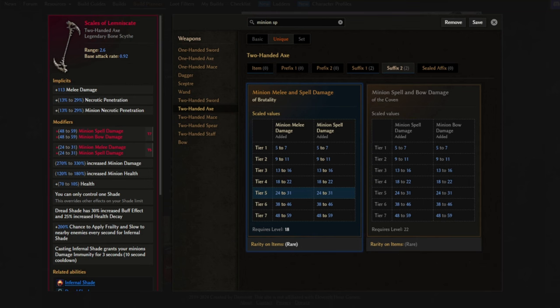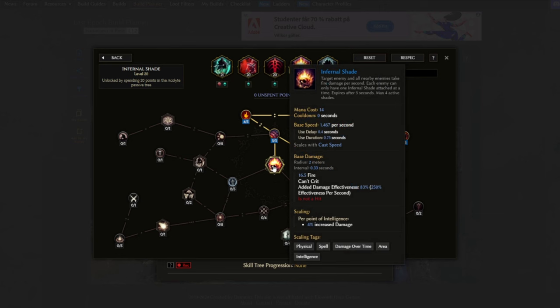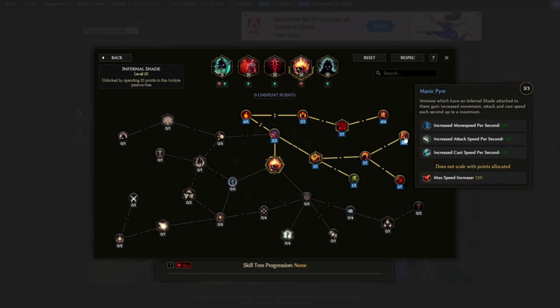As I mentioned at the start, the reason I went back and tried Wraithlord was the new added weapon Scales of Lemmins Gate. It's basically just a great weapon to use. Looking at the base itself, it gives necrotic penetration to minions, increased damage and health to minions, and some flat health to our character. The fun stuff: Dread Shade has a 30% increased buff effect — very interesting. The downside is you can now only use one shade, making us unable to use Infernal Shade for this setup. But this unlocks new ways to do the build as it opens up an extra skill slot. By not using Infernal Shade, we lose the 72% cast speed from it, but we now get some extra buffs from Dread Shade instead.